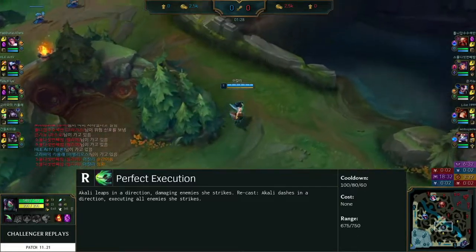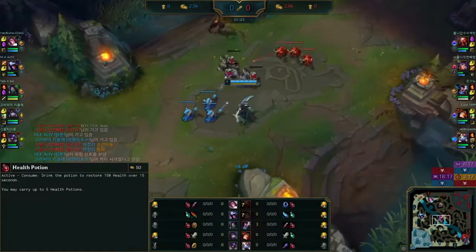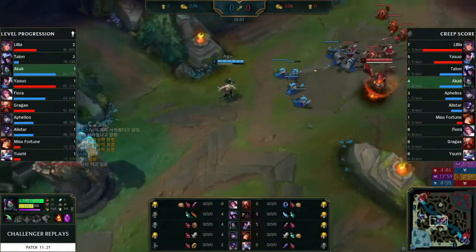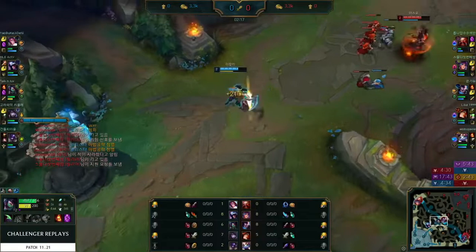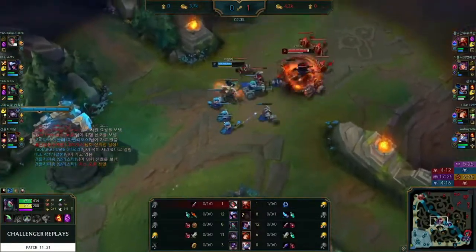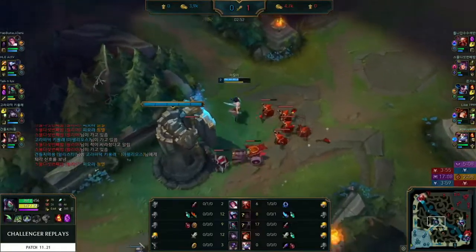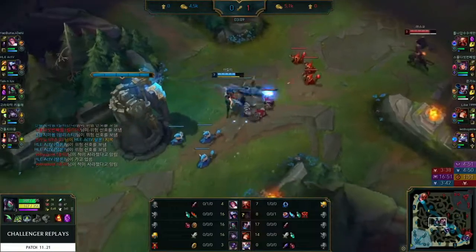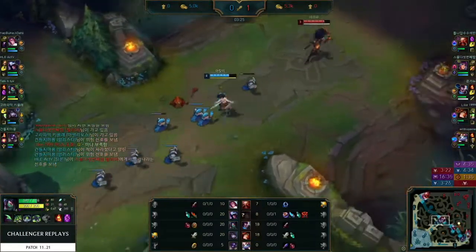She starts Doran's Shield into Yasuo, which makes sense. Akali's not super strong early game, so being able to heal up with Second Wind is going to be super nice. Yasuo has Ignite and Flash, and he's Yasuo — which means he's probably going to be strongest levels 1 to 4. His wave manipulation is easier, his faster push, and in early skirmishes he's going to be a lot more useful. Akali's already down to half health, but she's got Second Wind and Doran's Shield to heal back up, plus the pot.